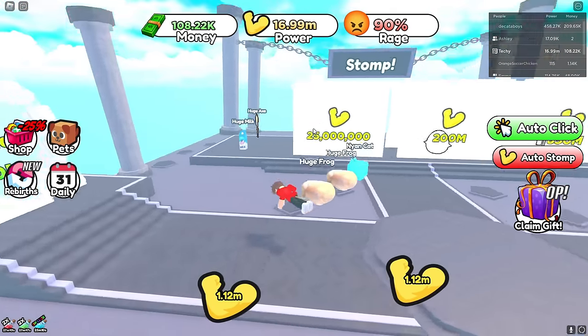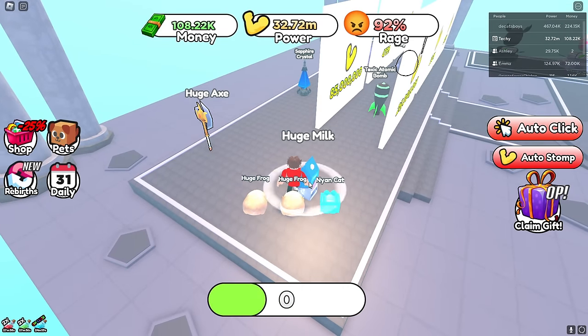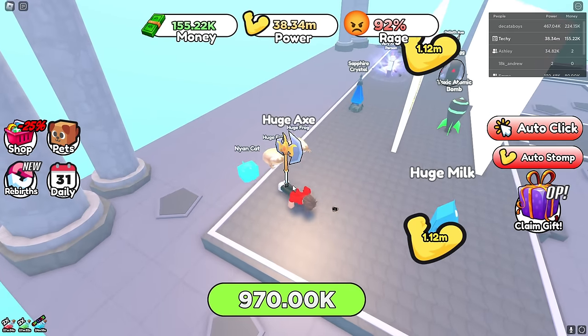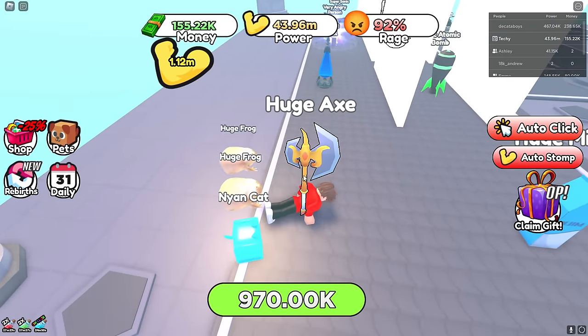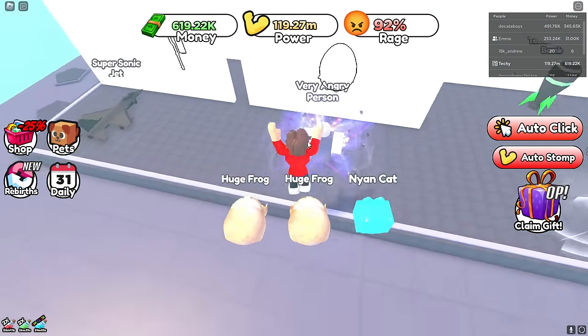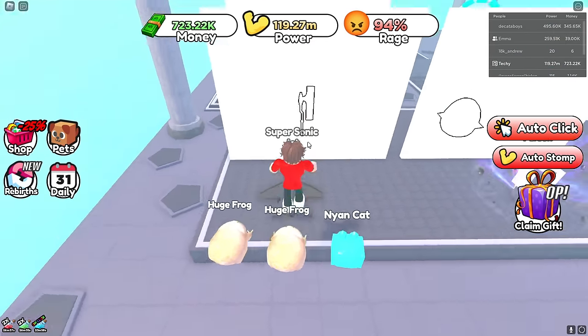I stomped the huge carton of milk — easy! The huge axe is super easy too. The sapphire crystal — boom, first try! I can even stomp on the angry person back here too.